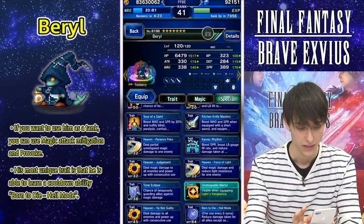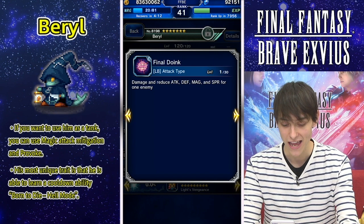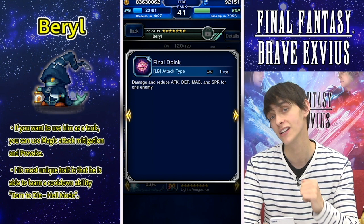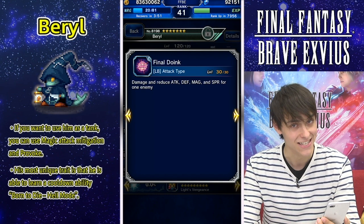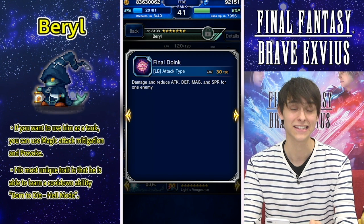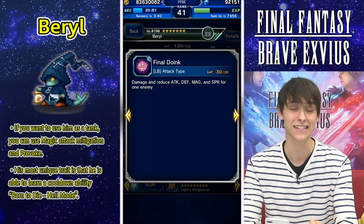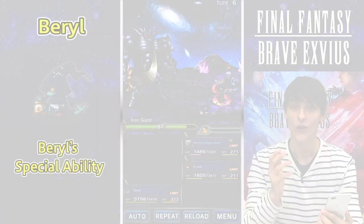Taking a look at his Limit Burst — it's going to be Final Doink. It will damage as well as reduce attack, defense, magic, and SPR for a single enemy. At max level 30, it will reduce attack, defense, magic, and SPR up to 74% for three turns — which I believe is the highest in the game at this moment. It's definitely a really amazing debuff, and if you have Beryl with his Limit Burst maxed, you can definitely go ahead and use this and it'll serve you really well.